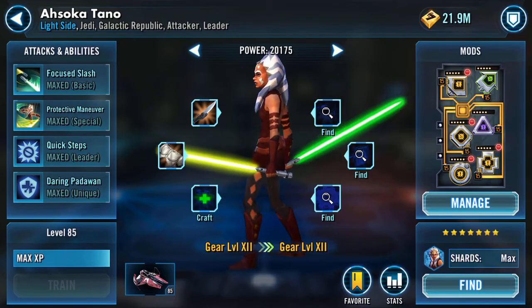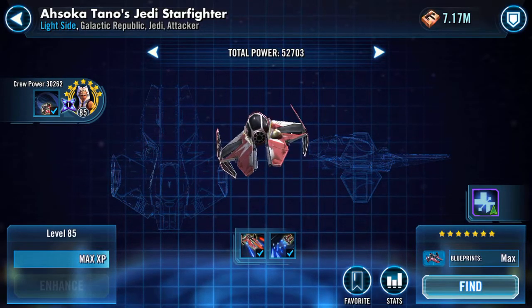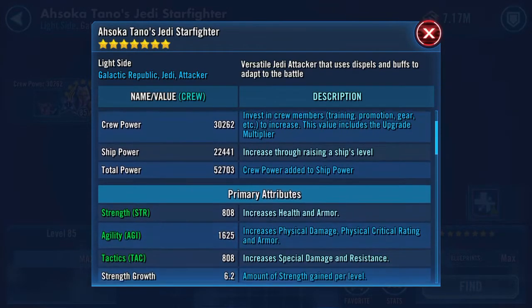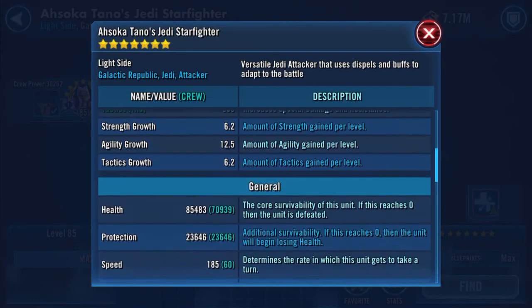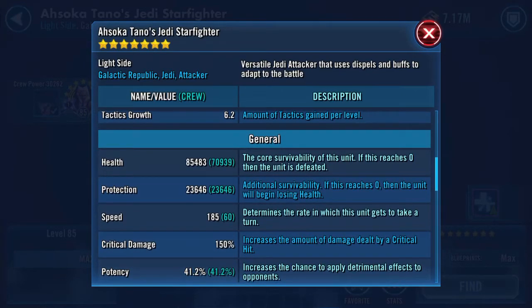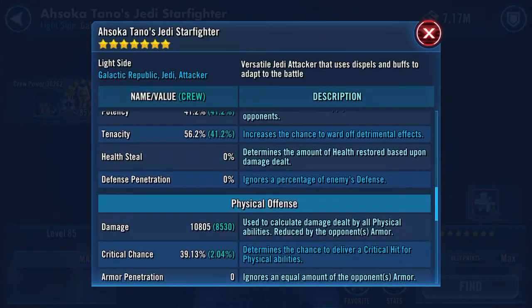I've also done her ship, which is pretty awesome. Crew power 3262, ship 22441. She's got 85,483 health, 23,646 protection, and 185 speed. So she's a pretty rapid ship, and she does a fair old bit of damage — or she can, if she were kind of meta at present. But it's coming.